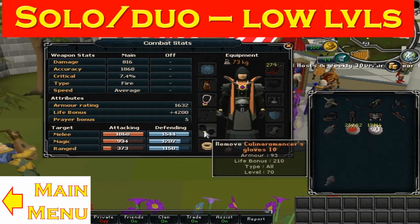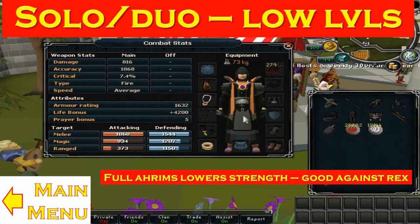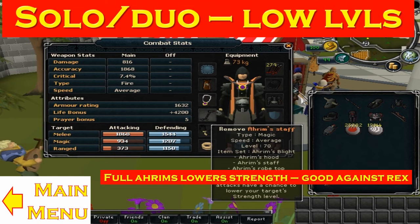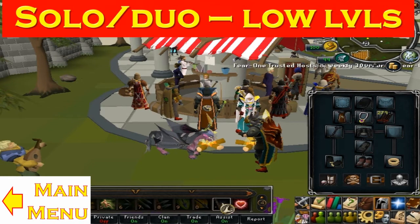For gloves, the RFD Barrows gloves are recommended. For the mage gear, I have the Ahrim's set — it's quite a good set, relatively low cost and very effective. The staff I've gone for is an Ahrim's staff. I also recommend you bring a ward — not necessarily a ward of subjugation, but a shield of some sort, just so you can use the Rejuvenate ability.